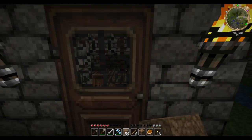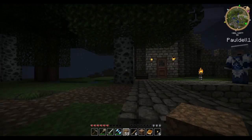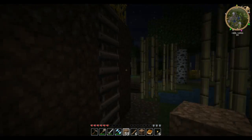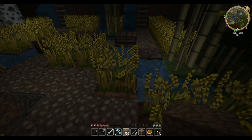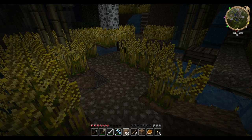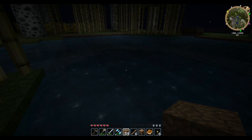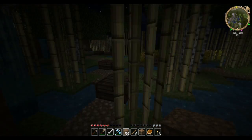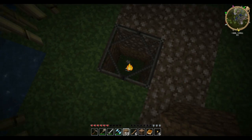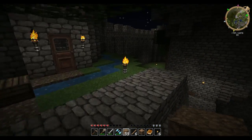I put a lot of work into the paths and the water flows here to make sure everything looked almost natural. Even though the terraces were obviously man-made, I wanted the irrigation and paths to look natural. I even had to carve out this little pond here, but I think it all turned out rather well. We've got our little pot lights here.